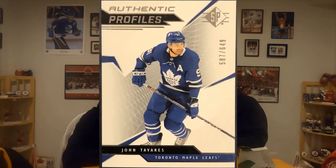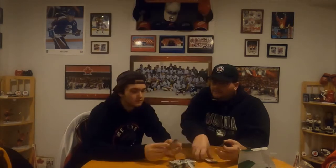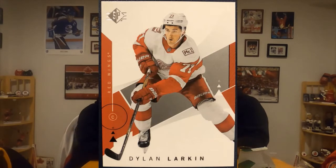Michael Dow Cole. Rookie Authentics and Authentic Profiles numbered to 649 of John Tavares — whoa! So those are the two best in that pack. Can I see the rest of them in case there's somebody else I want to show? How about Del Marque and the captain of the Red Wings? And Marcel Dion.